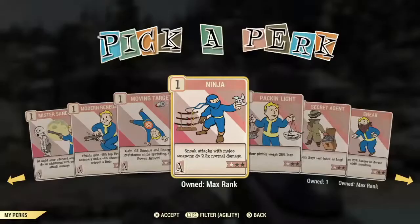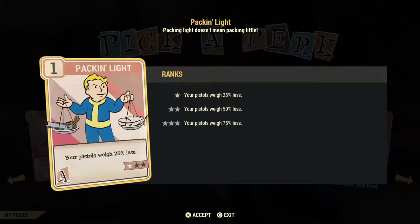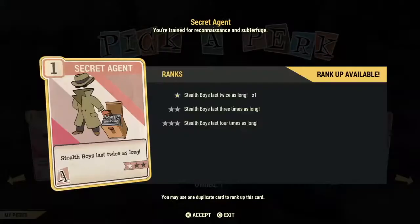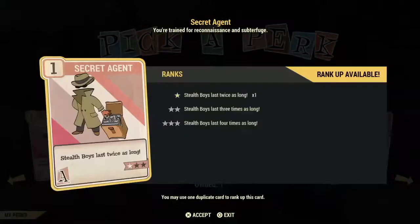The next two cards are more waste cards. Packing Light just makes your pistols lighter — most people don't invest in pistol weapons except at the beginning, so this is a poor investment card. Secret Agent just allows stealth boys to last twice or four times as long, but in Fallout 76 I'm not using stealth boys the way I do in Fallout 4 and other Fallout games.